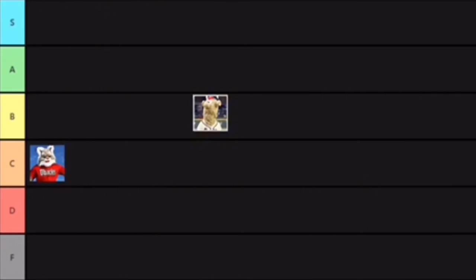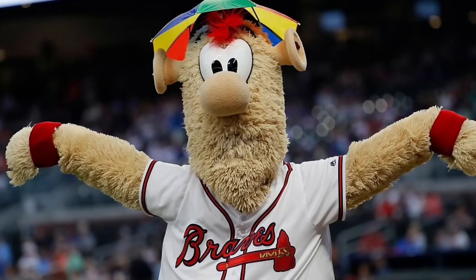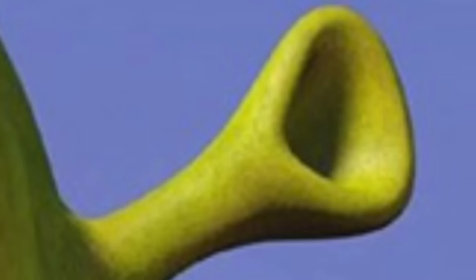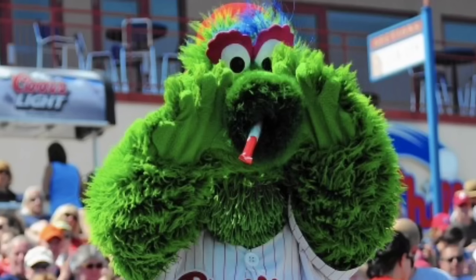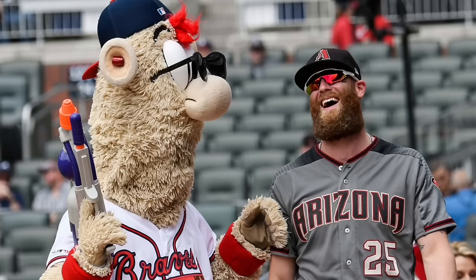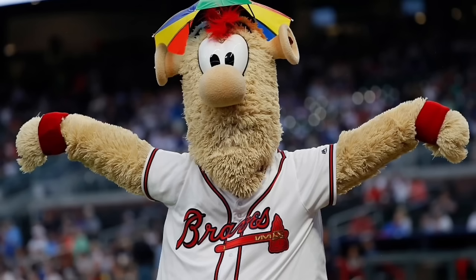Next up we have Blooper from the Atlanta Braves. I'm going to put Blooper in B tier, just because he is a ripoff of the Philly Fanatic — you're going to see that a lot with some of these mascots. But as for Blooper, I think he's actually pretty good. He looks kind of like Beaker from the Muppets but with Shrek ears, and like the Philly Fanatic he has a party favor tongue, except it comes out of his ears — that's pretty unique. He's really funny and entertaining; I especially like that one time he tackled a bunch of kids during a football game. He's a solid B tier.